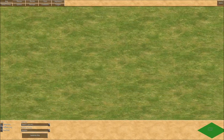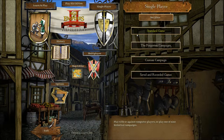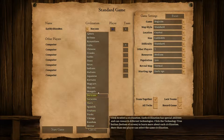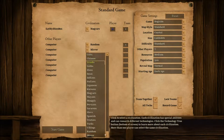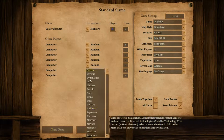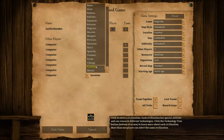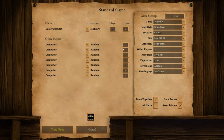We want to go single player and do a standard game. I think we want to be one of the new civilizations — I'm pretty sure the Magyars are new. Let's set everyone else to random, because that way it's more interesting. I don't like to know what the enemies are going to be, because then it's easy to tell what kind of tech and tactics they'll use.